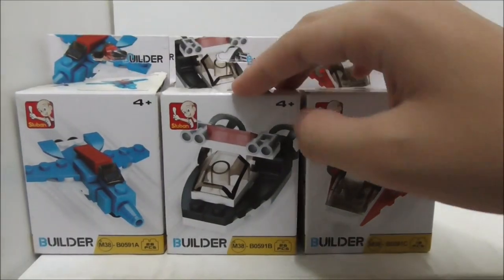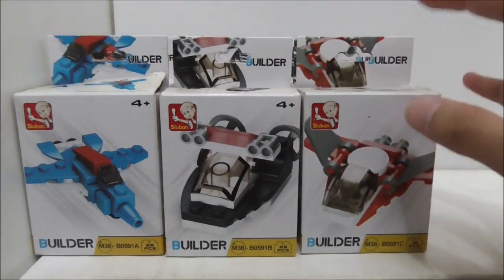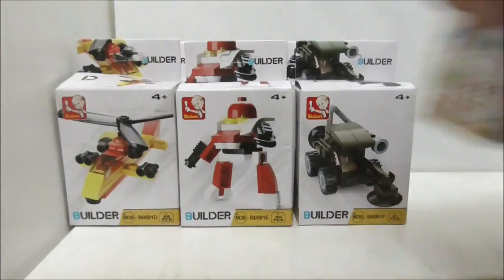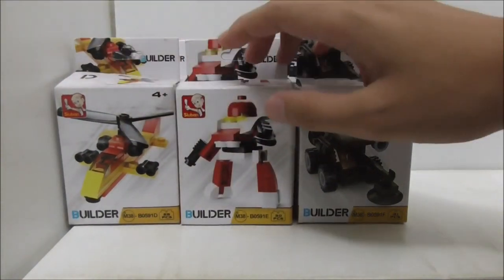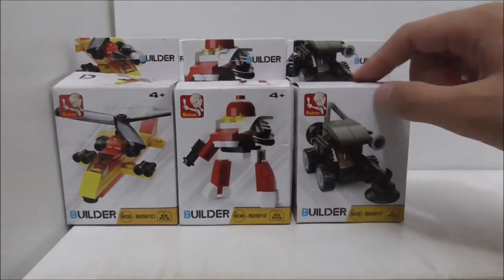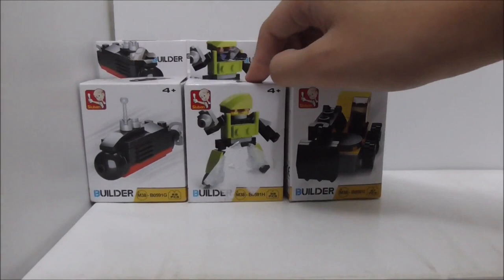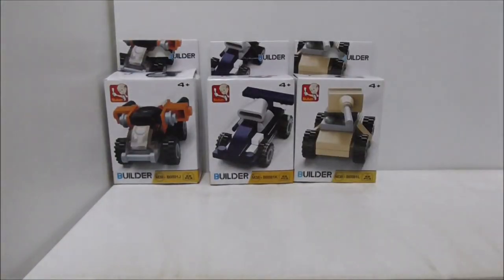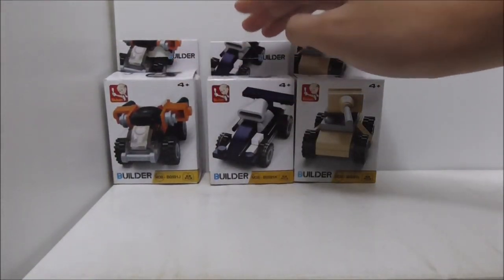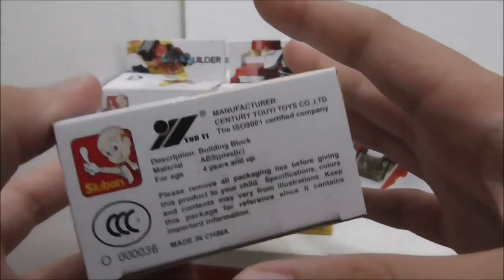So this one here is the stunt plane, you got this police boat type of thing, you got this red colored jet. You also got this helicopter — some kind of rescue helicopter — you got this red mech, and you got this minesweeper type of thing. You got this submarine, the green mech, this excavator, this dump truck, this F1 car, and this tank.